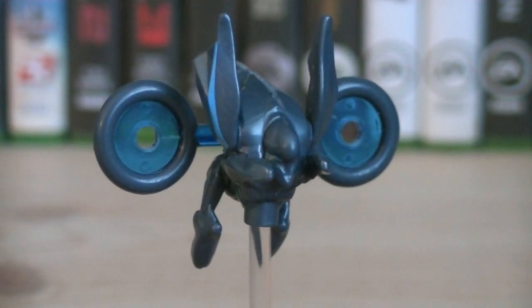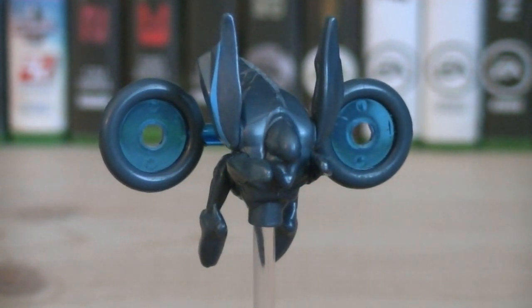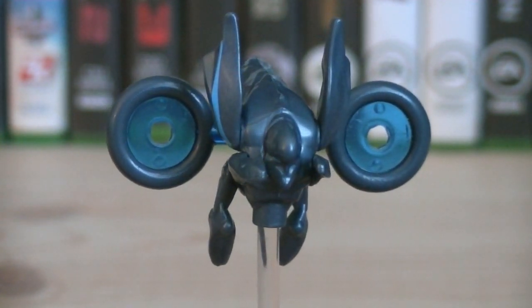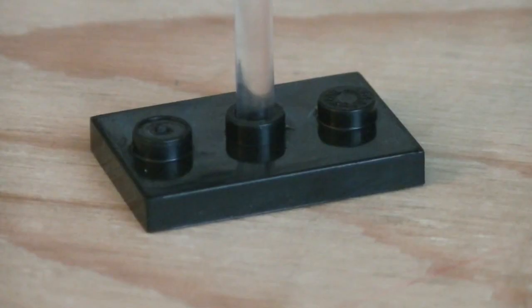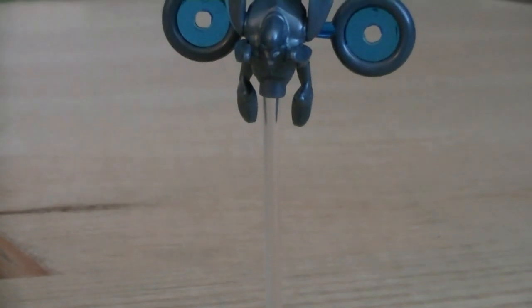Moving onto the rares is the Promethean Watcher, who's mainly painted in silver, and he also has new blue accents like the Crawler. Weapons and accessories include a black display stand with a translucent display rod, to give the Watcher the appearance that it's actually flying.